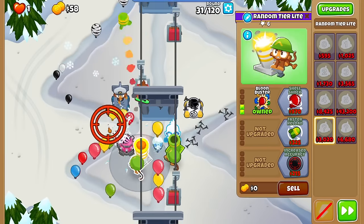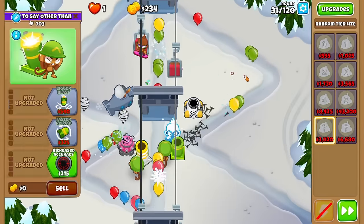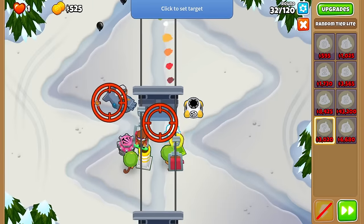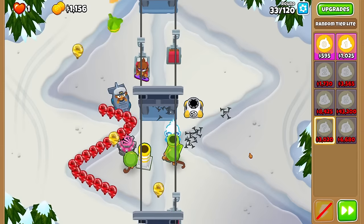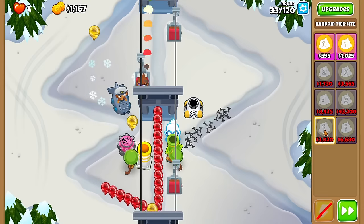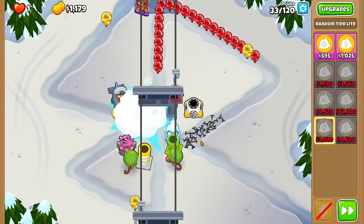2-0-0 mortar. These things aren't cross-path, are they? That's better than the tech but not by much, honestly. It might still be enough to survive this round. And yep, we survive. The chances for you to get a tier 4 is like 10% for this random tier light. I think the highest percent chance is like tier 1 or 2.